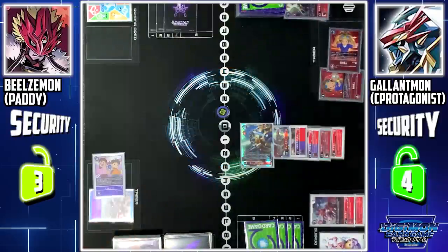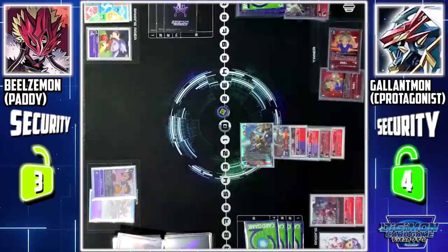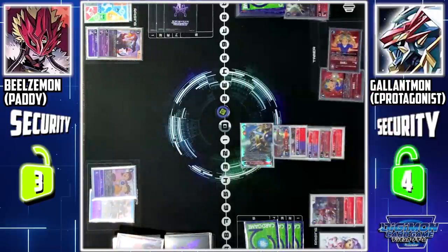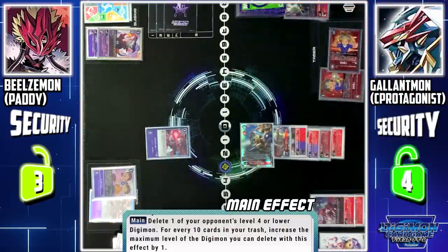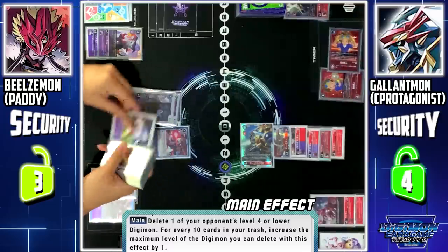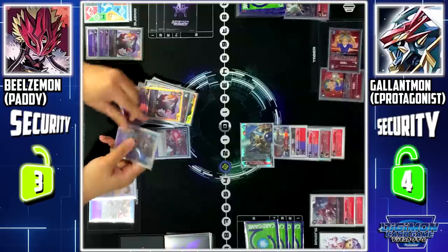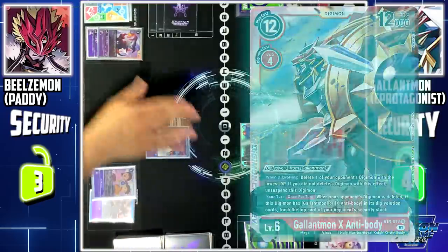Turn pass. My turn — stand and draw. Digitama Hatch. I'll digivolve Pagumon into Impmon. I'll end my turn by playing the option card Deathslinger. With its skill, I can delete one of your level 4 or lower Digimon. However, for every 10 cards in my trash, I can increase the level by 1. Since I have a total of 28 cards in my trash, I'll delete Guilmon X.